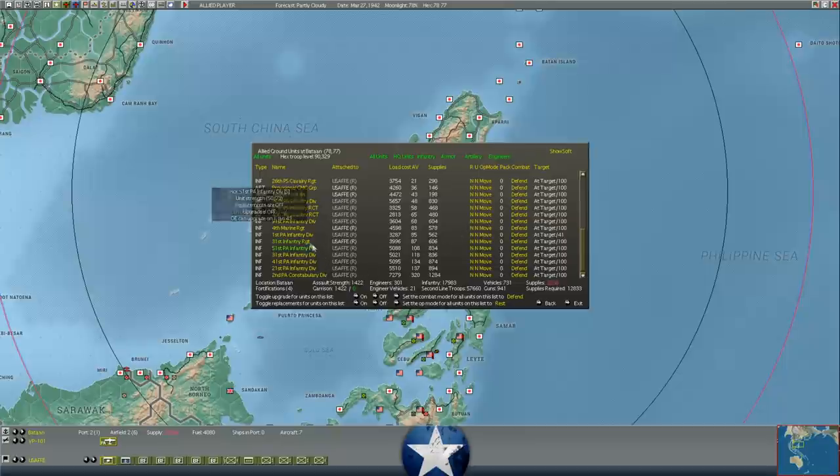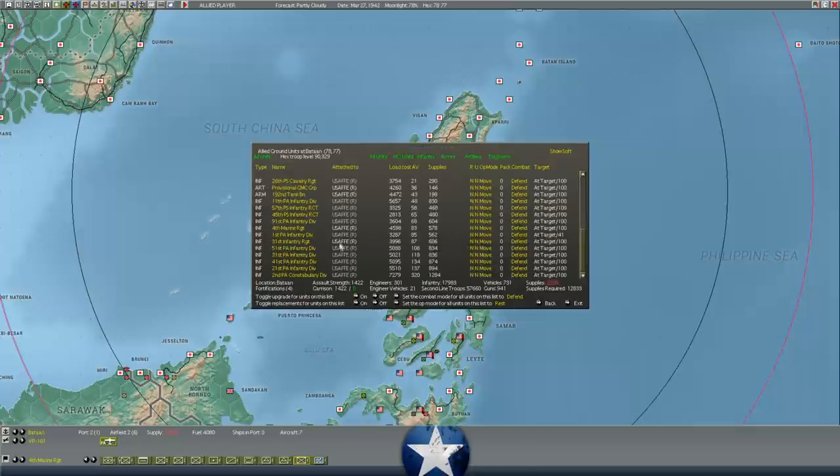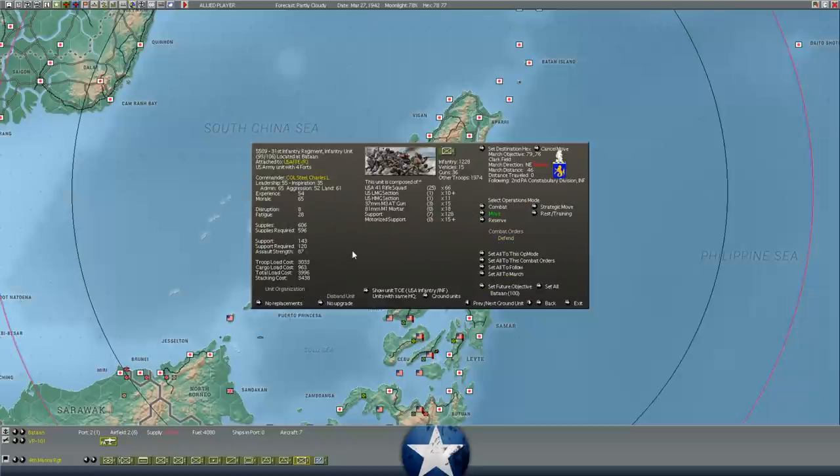If we take a look at some of the more important units, like the 4th Marine Regiment, half that regiment is now disabled, which is bad. The American units are much more effective attackers than the Filipino units - that's just the way the game models it, the Filipino units don't punch as hard. The American 31st Infantry Regiment is in a little bit better shape - 66 squads ready to attack. They didn't lose any troops killed, actually, just 25 disabled.